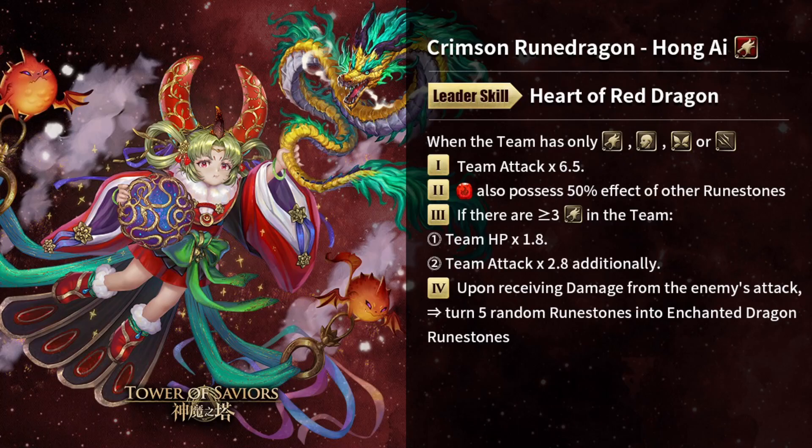Moving on, point number three: if there are three or more dragons in the team, team HP times 1.8 and team attack times 2.8 additionally. It's best to fulfill this three-dragon condition. Point number four: upon receiving damage from enemies, attack turns five random rune stones into enchanted dragon rune stones — so it's just an enchantment to give you a bit of raised runes.